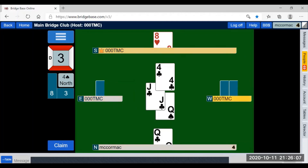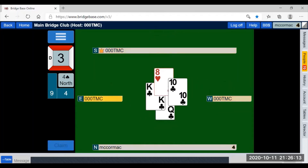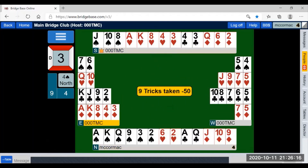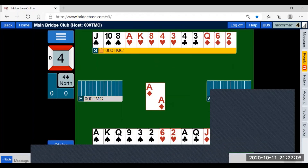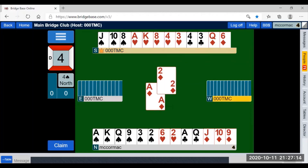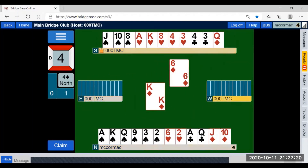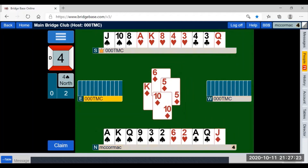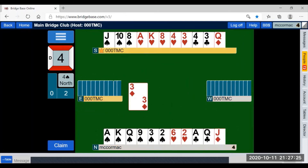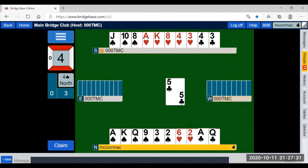That heart is a winner, by the way. And we still didn't make it — no matter what, no matter where the king of clubs was, we were just unlucky. Luckily, we've been given a second big mulligan. Again, if we have a loser and that loser means we can't make the contract, we have to try to generate a winner. There is only one suit we can now generate a winner in, and that's the heart suit.